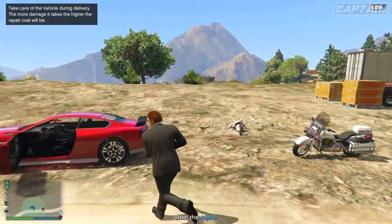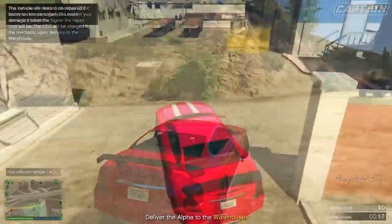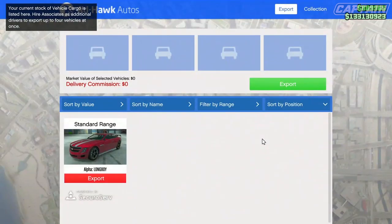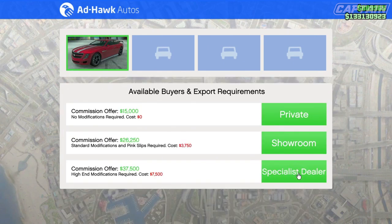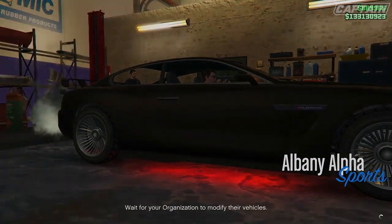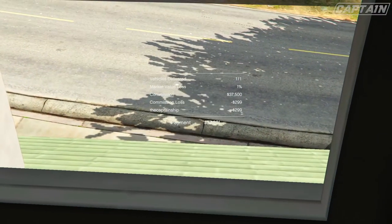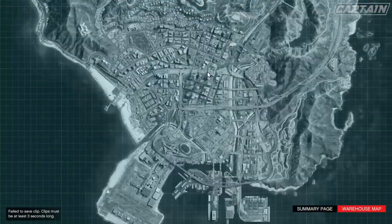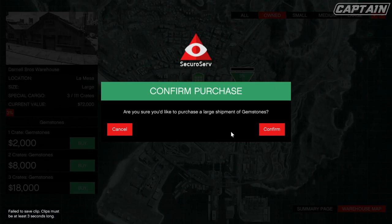I recommend in the background, while you're waiting for the cooldown period for selling and buying crates, if you have a vehicle warehouse, this is where I definitely recommend sourcing a vehicle. The best ones are of course a top range vehicle, but here I've got a standard range and I can still make a quick $37,500 in a short amount of time. The top range vehicle can actually make you $100,000 in close to five minutes.